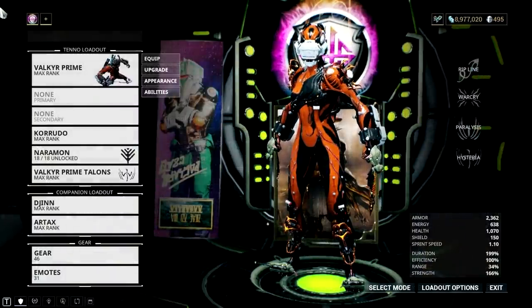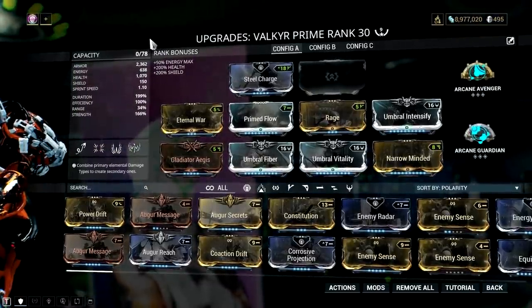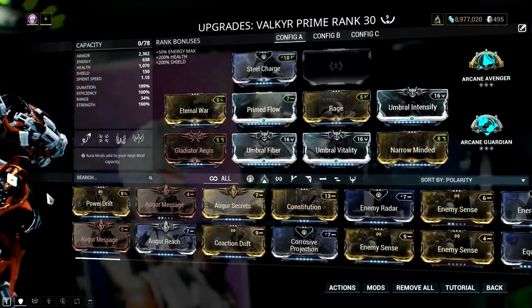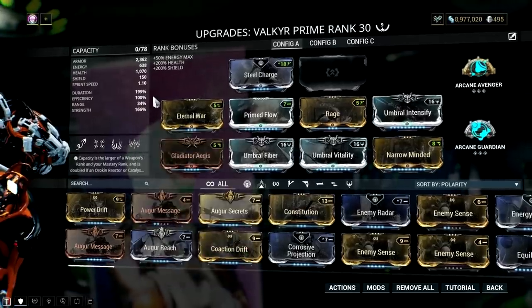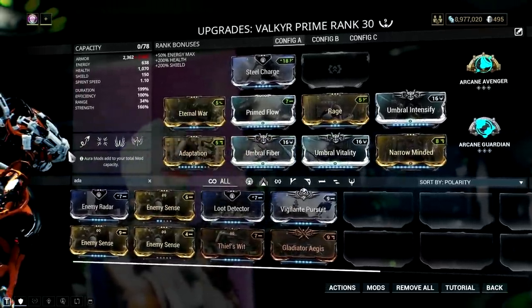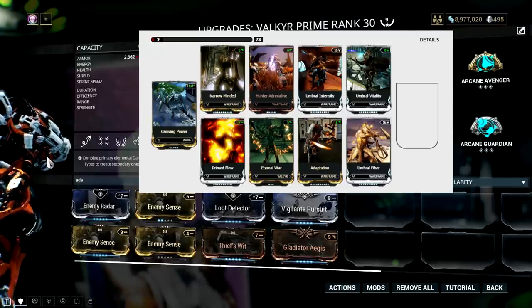The last two frames are no-brainers and become better with all umbral mods. Starting with Valkyr — with all umbral mods she becomes a tough, speedy red kitty cat. This build takes advantage of both her Warcry and Hysteria abilities. The power strength and armor boost from all three umbral mods helps Warcry become a second source of survivability and a way to regain energy with Hunter Adrenaline. With Umbral Forma's extra capacity, you can replace Steel Charge with Growing Power, boosting exalted claw damage and bolstering Warcry's armor increase. Valkyr has a prime version, so she's a great candidate.